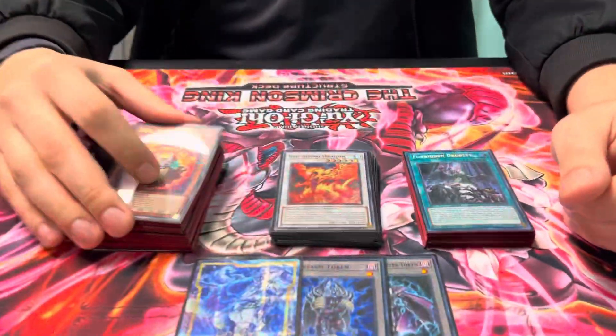Yo! What is up everybody? It's P-Sci, welcome to another video. We got fan favorite Jesse back on the channel. What did you do today? I went X1 out of 22-man Locals with Red Dragon Archfiend. Oh, that is awesome. This deck is sick. Let's see the spicy deck profile.